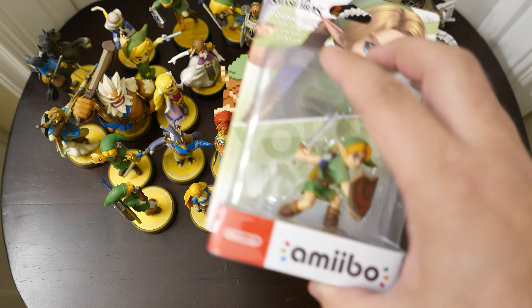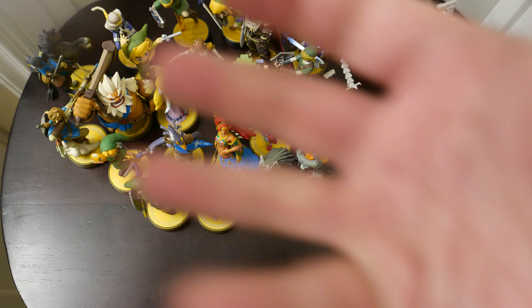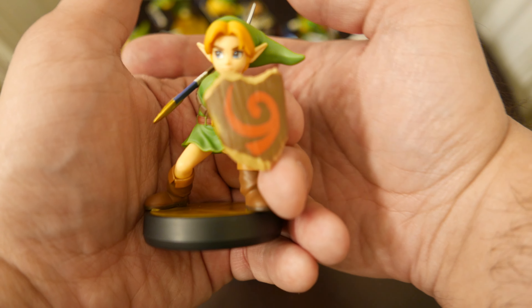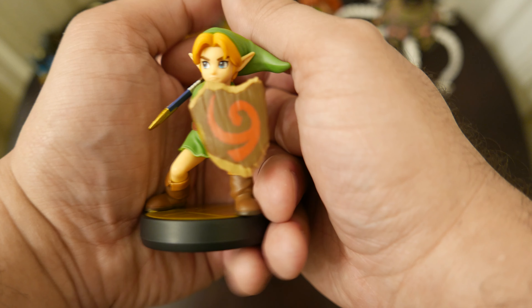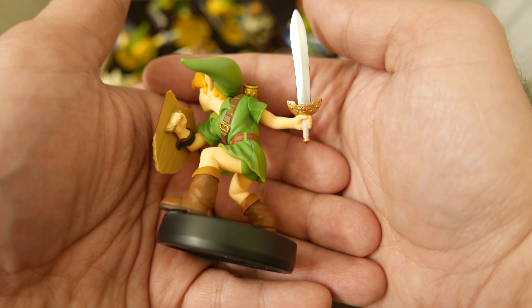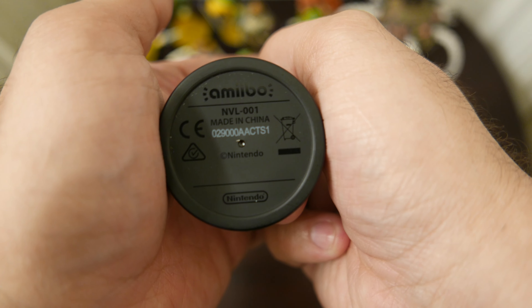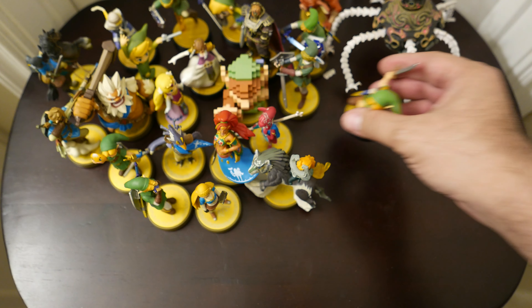Young Link, get out of your box! Here's the bottom of the box and the top of the back — let's open him up. We're gonna free you, Link, from your plasticky prison. He's in mid-swing here. Look at the Deku Shield he's got — it's fantastic. He's got the little Kokiri sword. Beautiful. And I can't wait to see what Young Link does in Breath of the Wild.